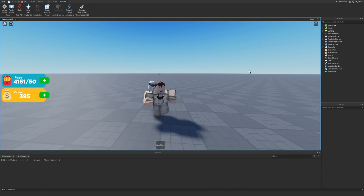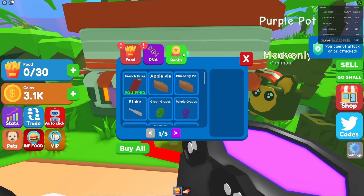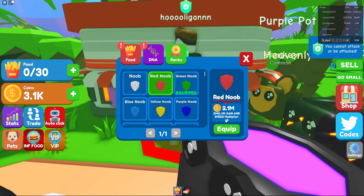To showcase what the rank system is and how it works, we're going to go into Eating Simulator, which is the simulator we're recreating throughout this series. Looking at the rank system directly, this is the first rank you get for completely free, and these are the stats it offers — the damage, HP, gain (which refers to food gain), and speed multiplier, all multiplied by one.